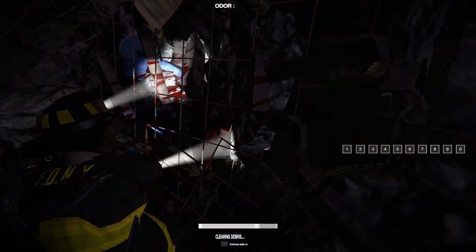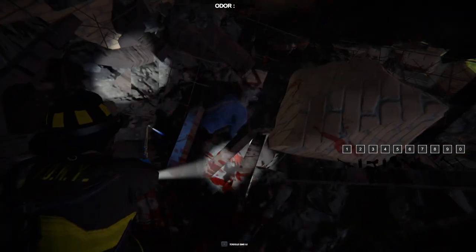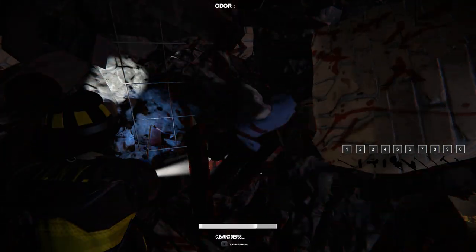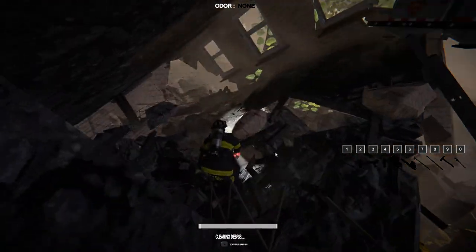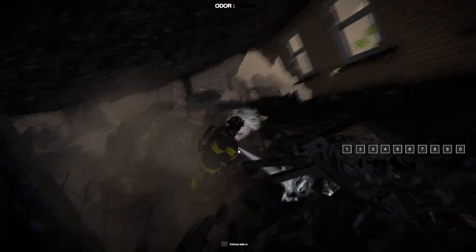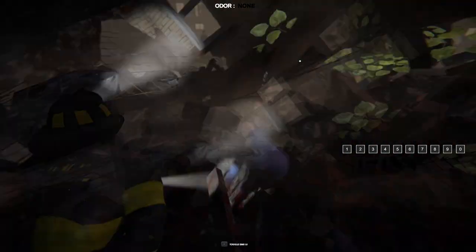So we're able to use our torch here. The torch cuts through rebar and other metal objects, while the concrete drill cuts through concrete bricks, cement slabs, and things like that. Here we're going to pull out the concrete drill and get this big slab of bricks out of the way.